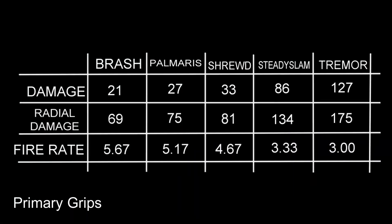The primary grip will determine both the base damage of the projectile itself and the explosion damage. The highest damage will come from the Tremor grip, and the highest fire rate from the Brash.